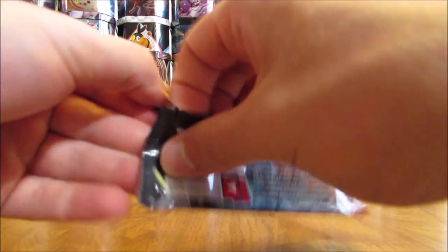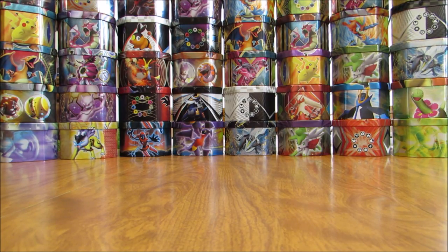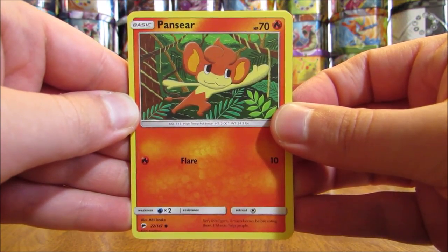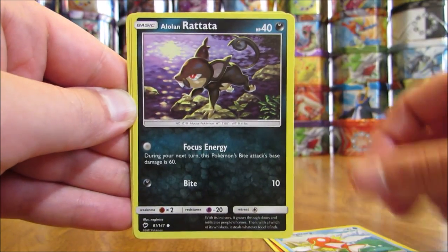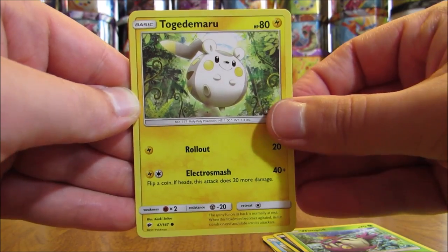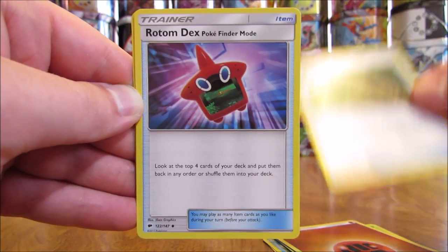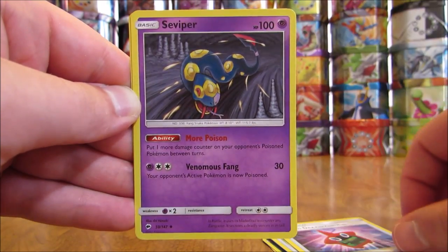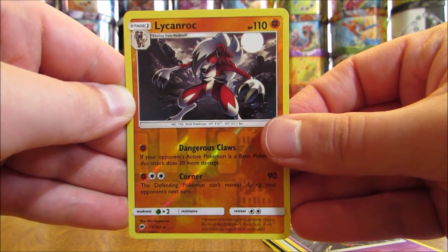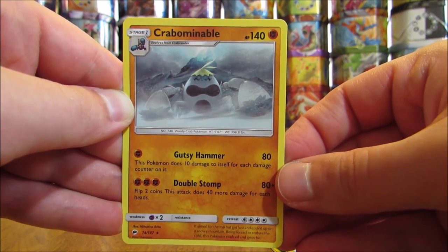Krokorok cover artwork pack — the code on there is almost unreadable. Pack: Pansear, Magikarp, Alolan Rattata, Wimpod, Togedemaru, Fighting Type Energy, Escape Rope (you can get this in Secret Rare form), Rotom Dex, Seviper, Lycanroc as a good-looking Rare Reverse Holo — first one of that in this opening — and the final card is a Crabominable.